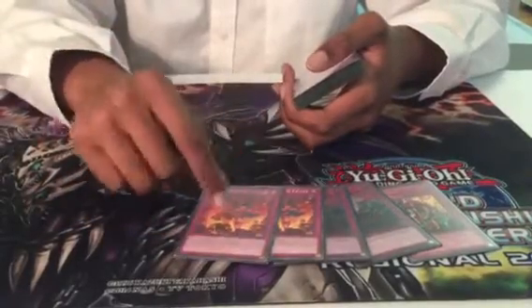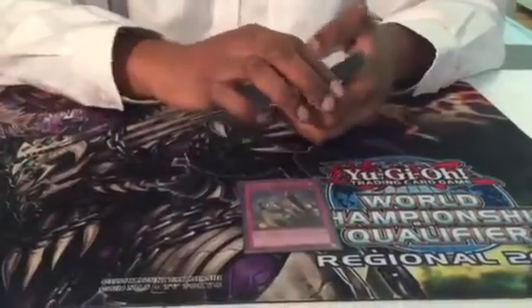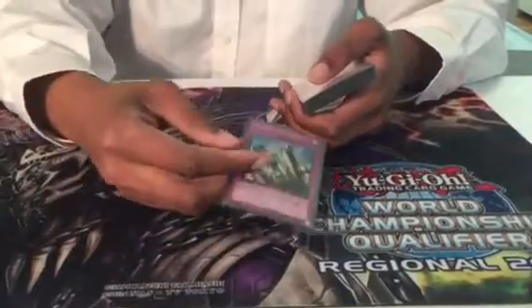Monarch's Erupt is absolutely terrible in the mirror, but every time I was able to get this card to stick it was very strong. And then the last card in the main deck is a single copy of Solemn Judgment — pretty much the lock piece going first to ensure they can't break your setup. I was pretty satisfied with it all day, though I subbed it out going second.